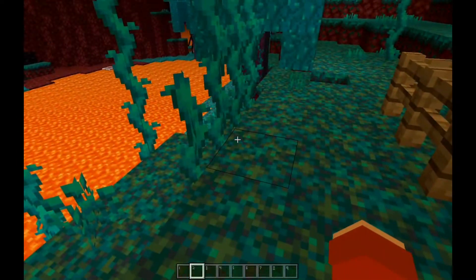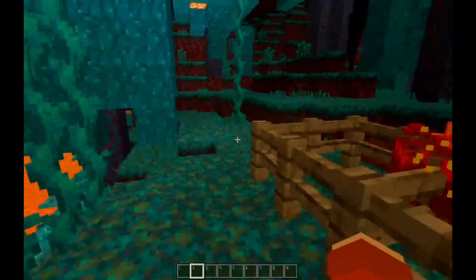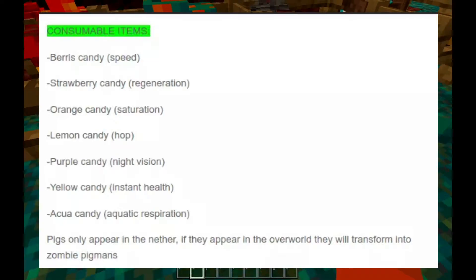The consumables or new edible items also have different effects. Berries Candy gives you speed, Strawberry Candy gives you regeneration, Orange Candy gives you saturation, Lemon Candy gives you jump boost, Purple Candy gives you night vision, Yellow Candy gives you instant health, and Aqua Candy gives you aquatic respiration — which is essentially water breathing. New entities will be added in version 2.0.